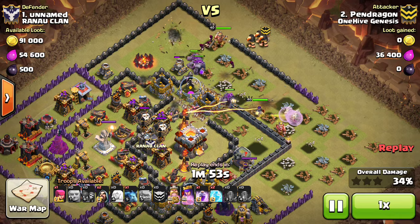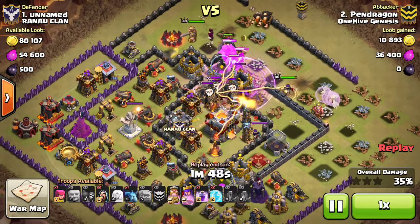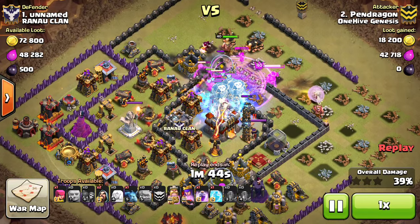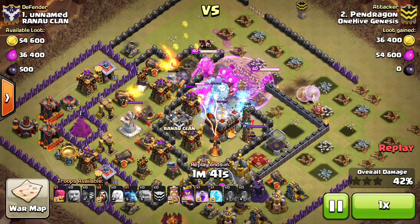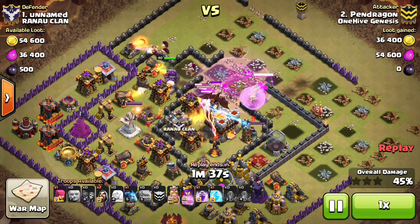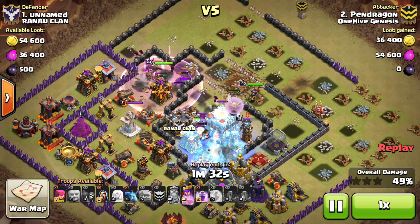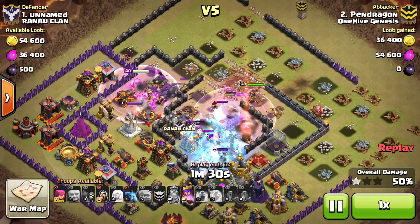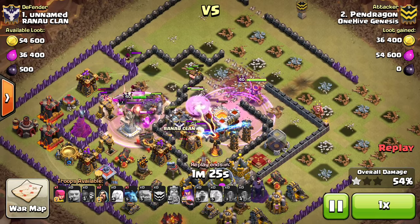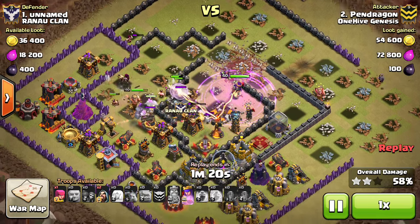They make their way into the core of the base. Three Balloons come out from a trap, but it's not a big deal, and the new Freeze spell obviously freezes air troops. The Golems are doing a great job tanking out in front, so all that point defense in the area goes down really quickly. This base is in trouble, and those healers are doing a solid job — you can see the Inferno is frozen, so they're able to use their heal ability, and they stay up for quite a while before getting shot down, getting pretty good value even after the Queen Walk.